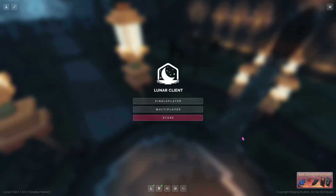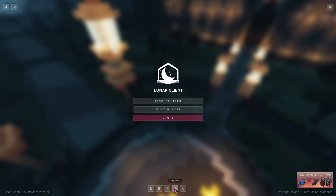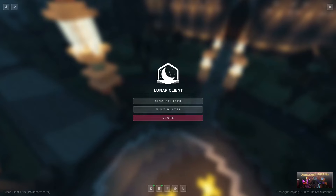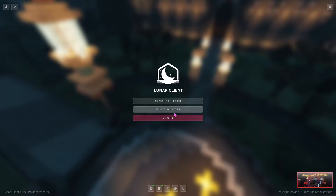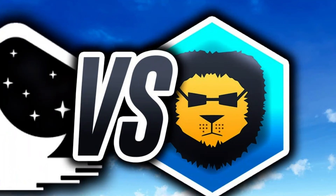I'm not going to lie — I think the Bad Lion backdrop is cooler because Lunar doesn't change theirs very much. But they both have the skin changer, the language settings, the newsletter, and the store. For a conclusion, I'd have to say that Lunar is better FPS-wise for gameplay, but Bad Lion is better if you're a content creator who wants to show off cosmetics and has a decently good computer.